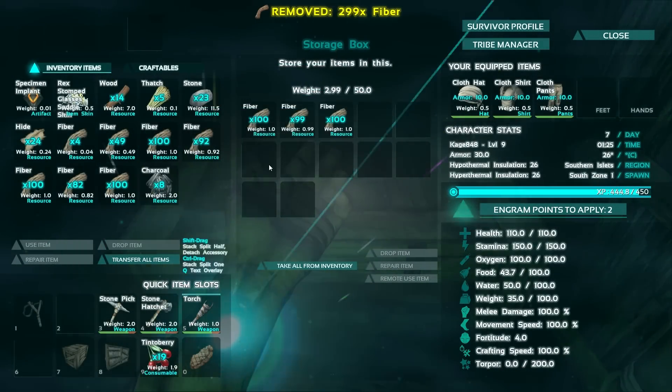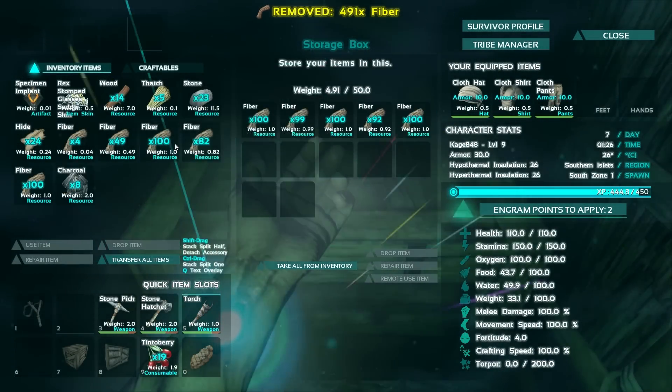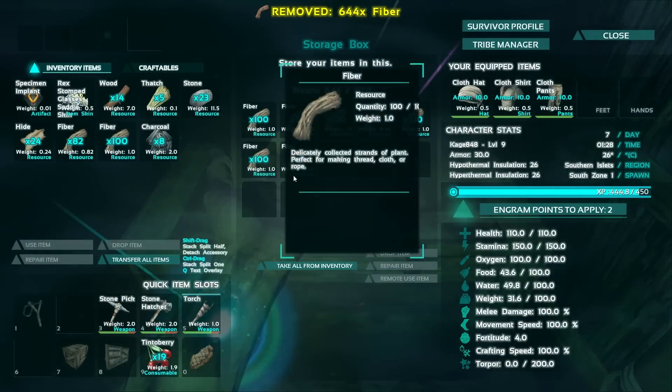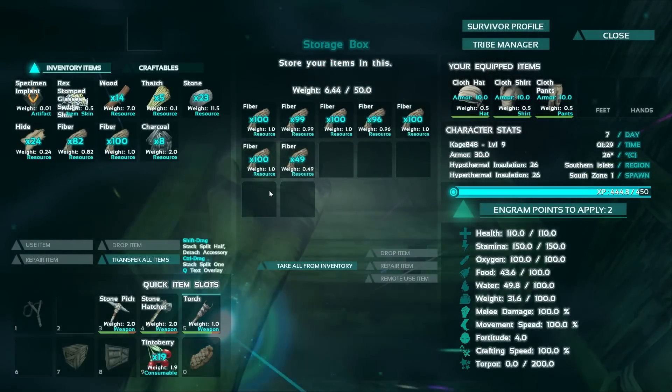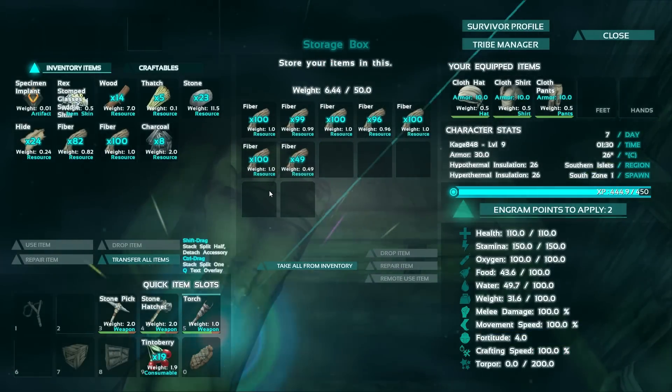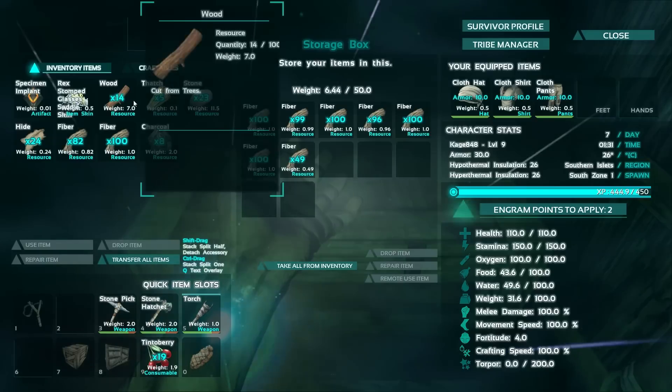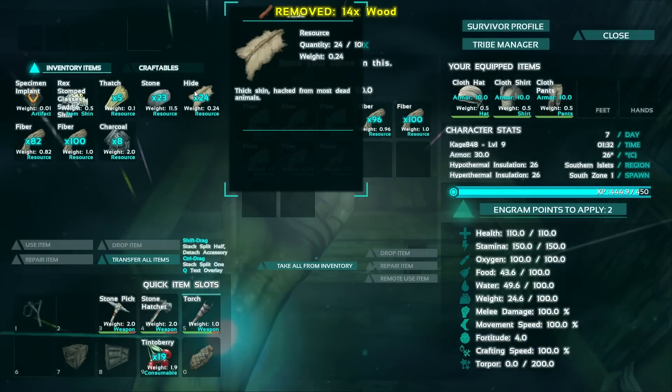Let's just keep all our fiber in this chest. Fiber doesn't weigh that much. As far as chest storage, you can only have up to 12 different item types in a chest or 50 weight, whichever comes first.